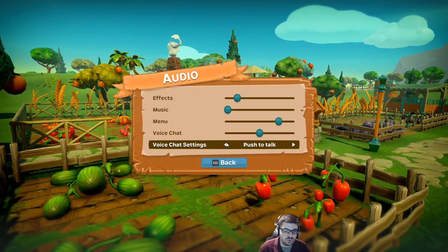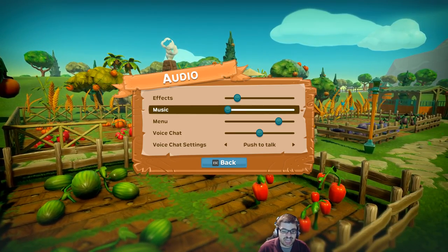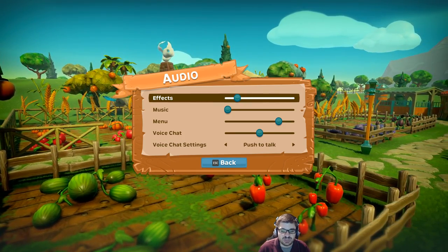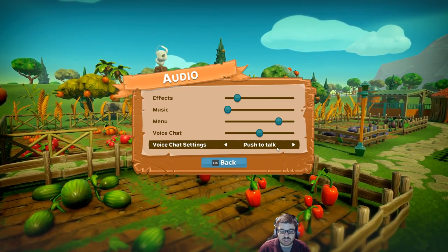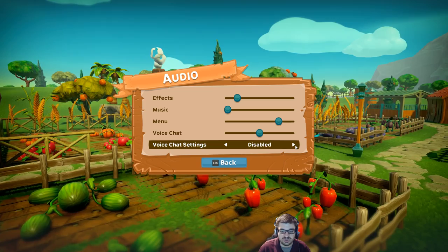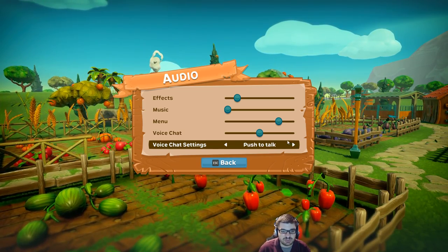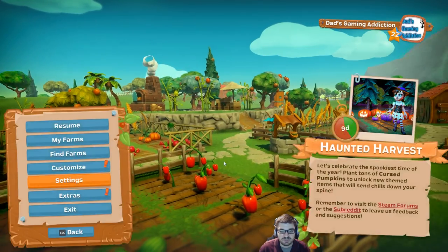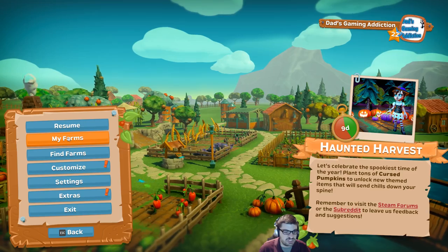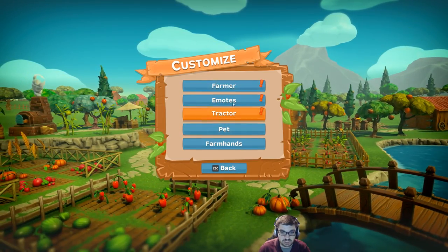I've shown you guys this before, but like I said, this is the finished game. So I like to revisit this so you can see what you're getting should you buy it. Voice chat settings — push to talk. There's receive only, disabled, open mic, push to talk — a multitude of different options. Music I do have off for the sake of commentary and to prevent copyright issues.